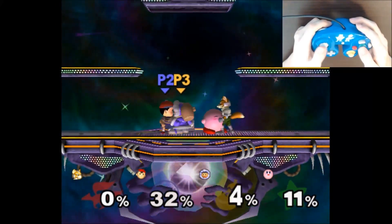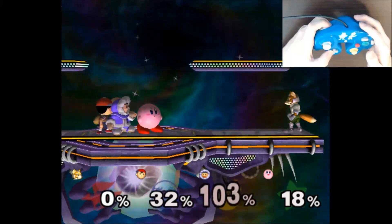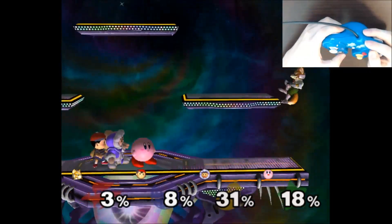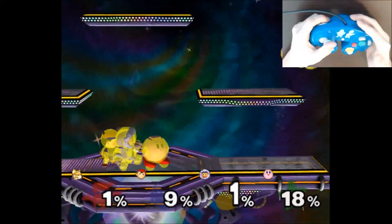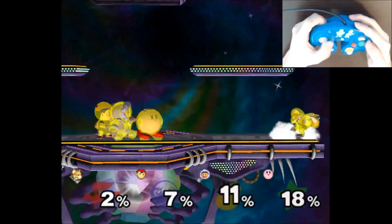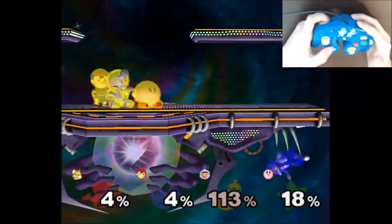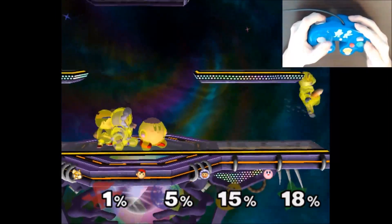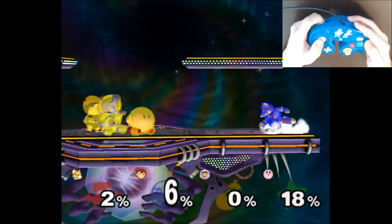Next, move to just in front of the ledge and press d-pad right to make a safe state. Now, if you mess up a ledge dash, all you have to do is press d-pad left to be brought back onto the stage. If you would like to see your own vulnerability frames, hold Y and press d-pad right two times. Every time you ledge dash, you should see at least two percentages change. The number shown on Fox is the number of extra falling frames, and the number on player 2 is the number of extra double jump frames. The sweet spot numbers you're looking for are 0-3, 0-4, 1-3, and 1-4.